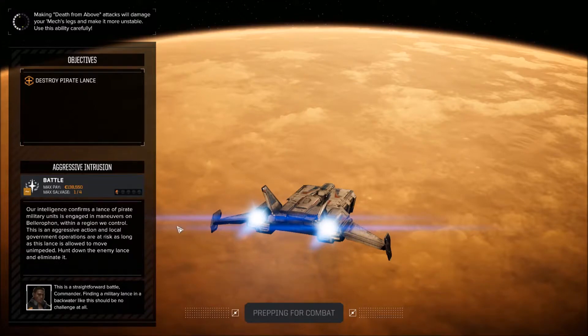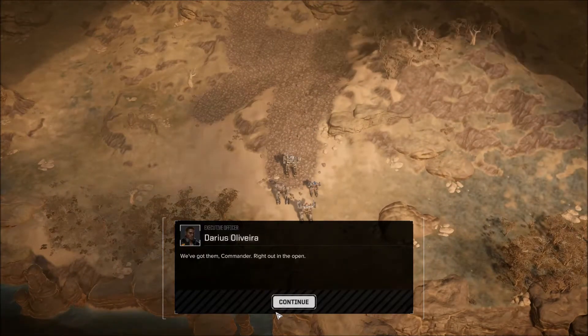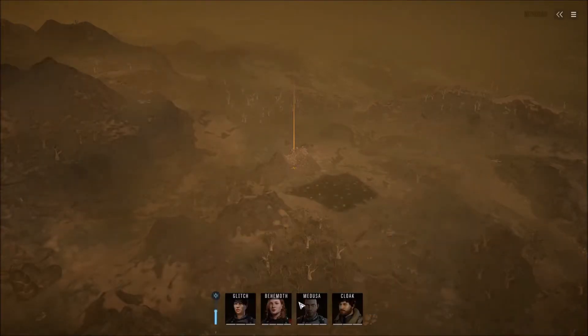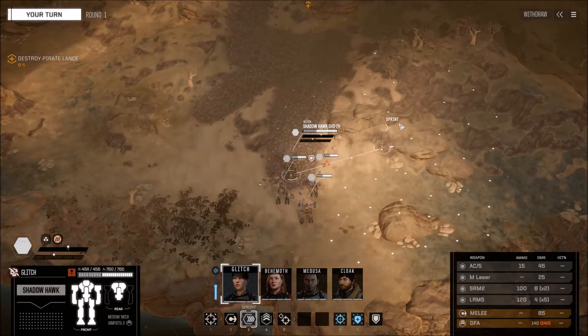Hopefully most episodes will be around 30 minutes — the length of a mission. The objective is to destroy the pirate lance. Darius confirms it's straightforward: the pirates are right out in the open. Glitch pipes up: 'This whole planet could use an air conditioner.' We've got issues on this battlefield: a lot of rough terrain, which causes mechs to become unsteady and more likely to get knocked over.